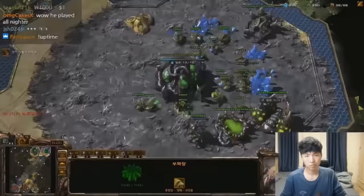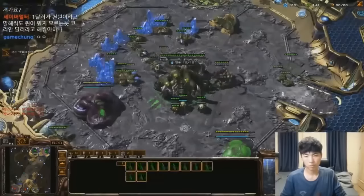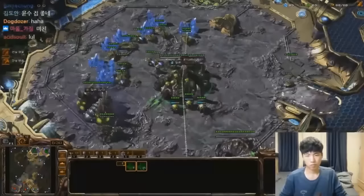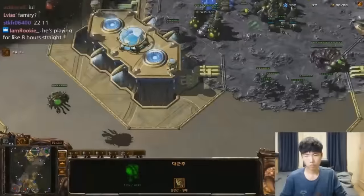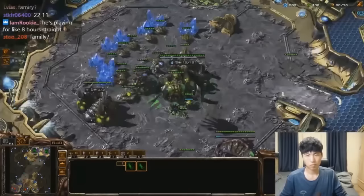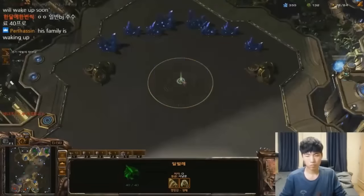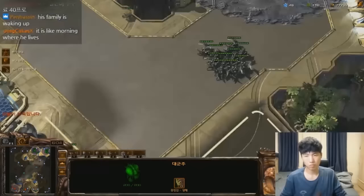We see soO is already preparing for Lair tech — he's got that second gas. He is doing everything perfectly, and his opponent even has an Overlord over there to see it. With Lings hiding at the third, he is going to be able to deny the third quite a bit, as well as pressure a counterattack if his opponent ever moves out without first dealing with the Lings. His opponent will be forced into this situation. By taking a third base, he is putting added offensive pressure onto his opponent to attack, because he is the economic one — the greedy one — which makes him, by default, the defender.